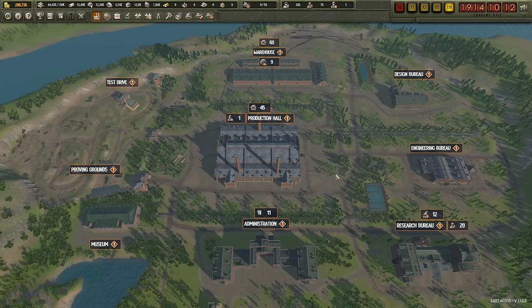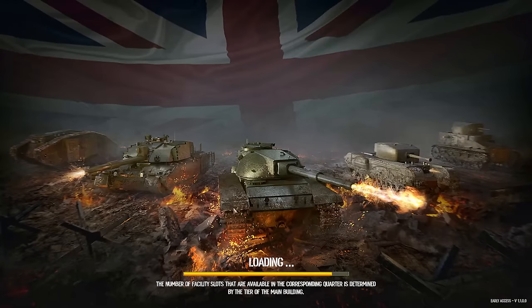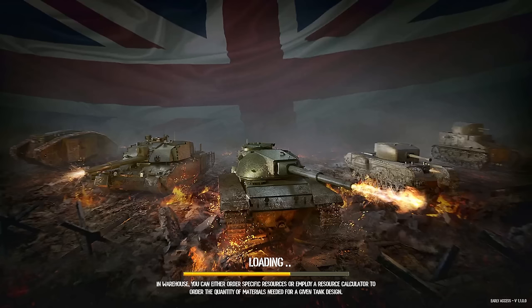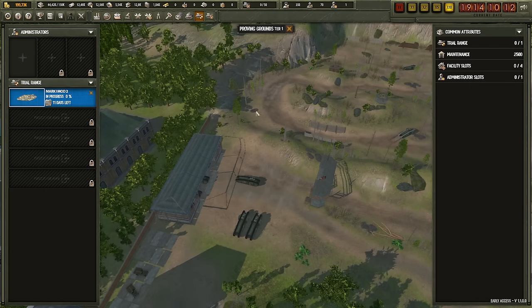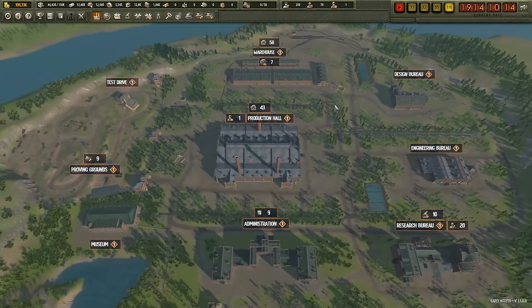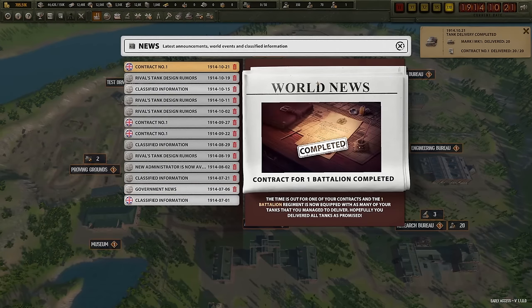The Design Bureau has completed that new tank, so we can already start getting a better tank out there. But you'll want to put it through the Proving Grounds again to make sure it does what's advertised — get all those flaws out. Proving Grounds, get the tank, costs 7k, really not that much. And now, hope that we deliver on time. And we do.